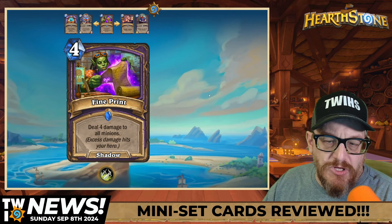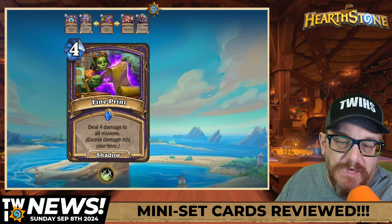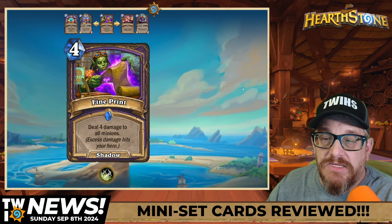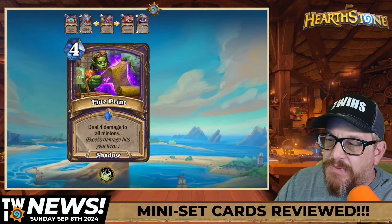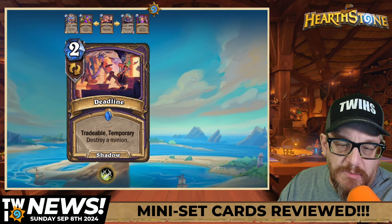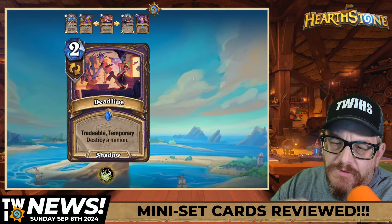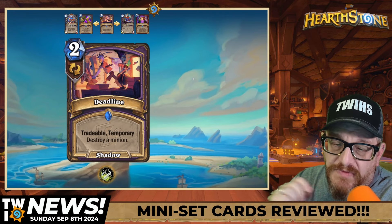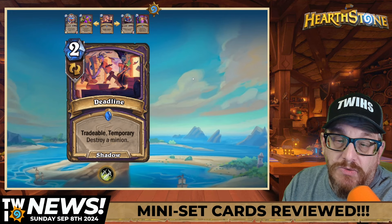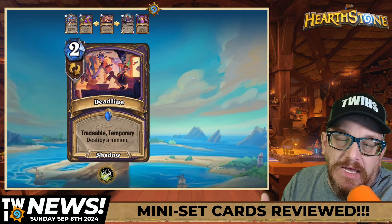Warlock — four mana Fine Print: deal four damage to all minions, excess damage hits your hero. This could kill you in one turn — got to be careful. On the pain side this one's going to be crazy. Two mana Deadline — tradable, temporary — destroy a minion. Rogue can use this as well. The tradable part means you can cycle it through, but temporary means if you don't trade it or use it, it's gone — you draw it, you have to trade it or play it or it just disappears. That's really important to remember.